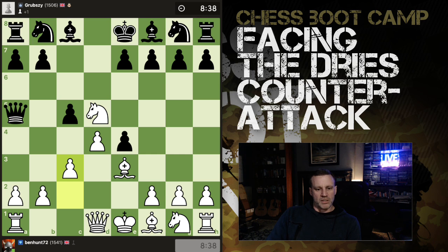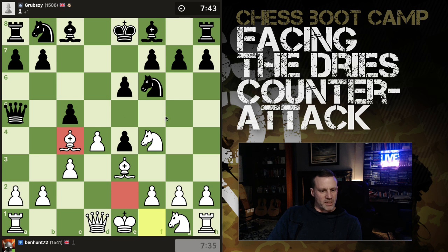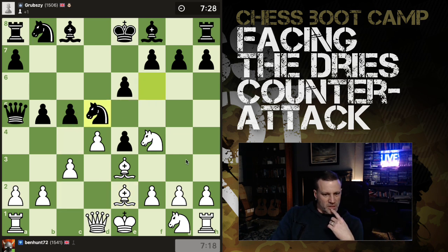This knight is now in line with the queen and not defended. They push e6 and I retreat the knight to f4, so at this point I'm fairly comfortable. They develop a knight and I bring out my bishop to c4. This bishop doesn't have a great home, but I'm thinking maybe it'll drop back down to b3, particularly after pawn to b5. I decide to retreat — I don't want my bishop to get trapped.